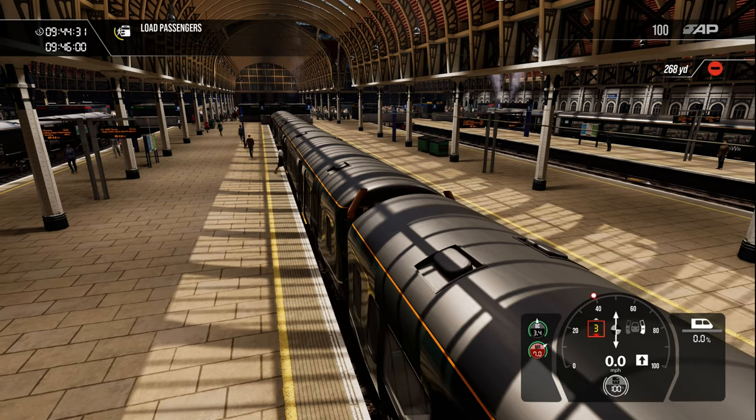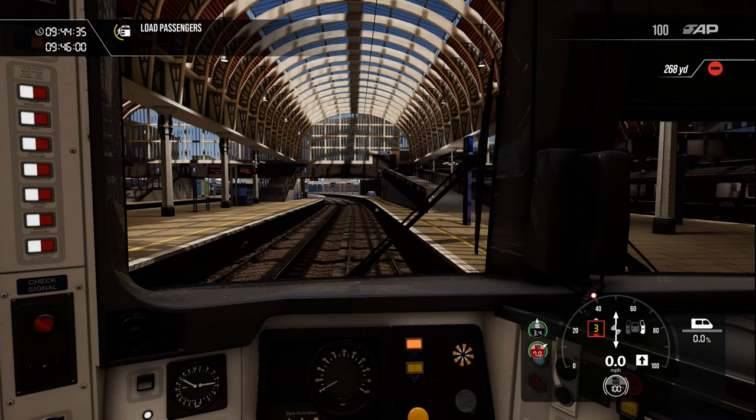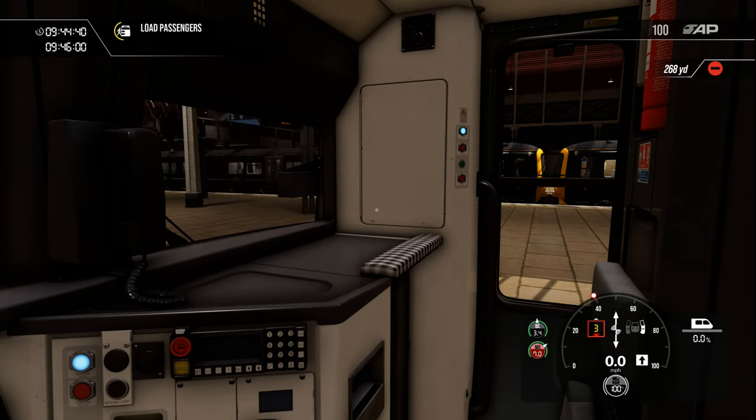I've opened the doors to load the passengers. You can see the views out the front here are pretty good. I like the graphics on this — it looks pretty realistic. The lighting is quite good.